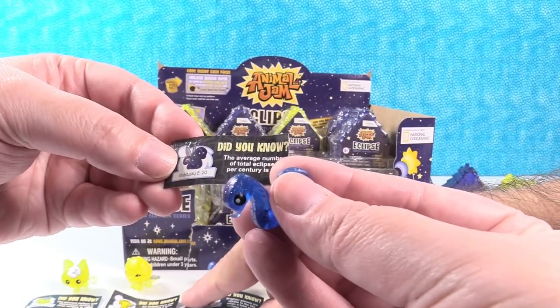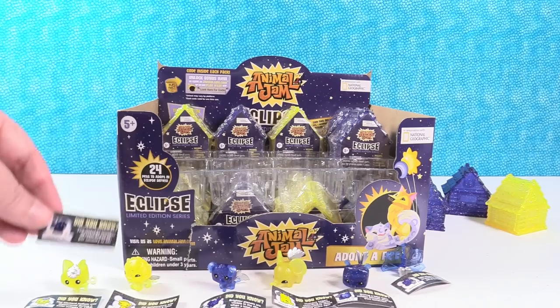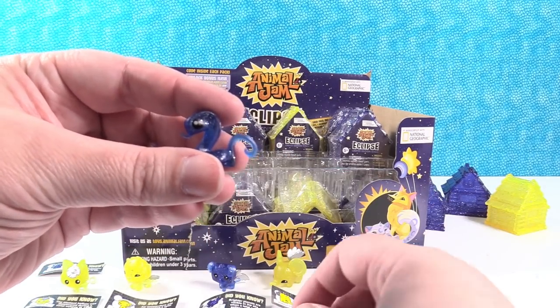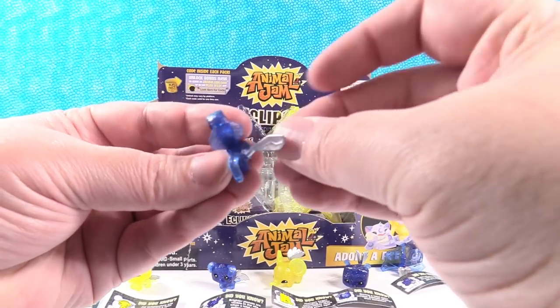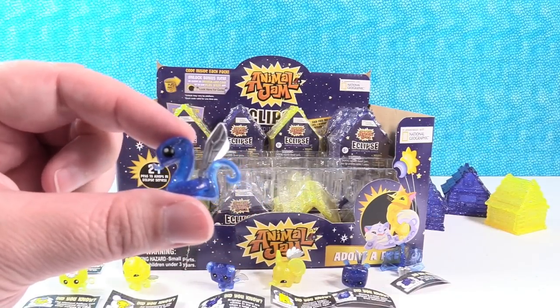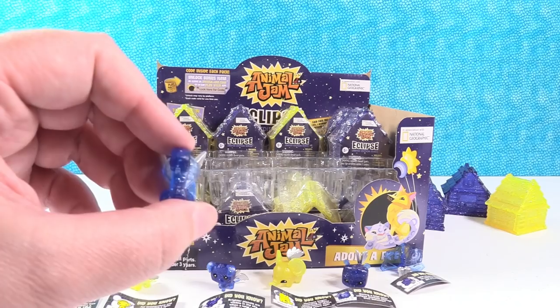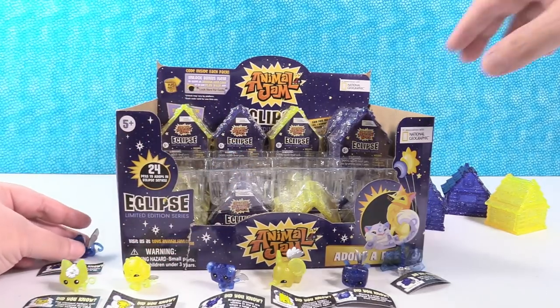This is Shady Sky. The average number of total eclipses per century is 68 — so that's kind of an answer to your question. Shady Sky — flying cobras. I don't want flying snakes because flying snakes sound terrifying. That's a really cool Animal Jam figure though.